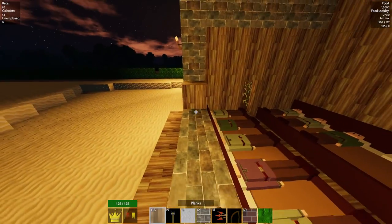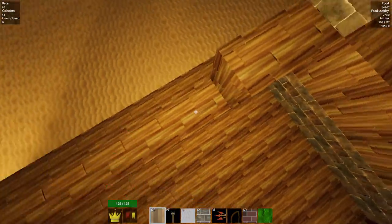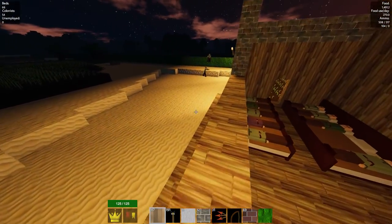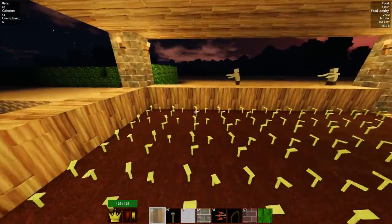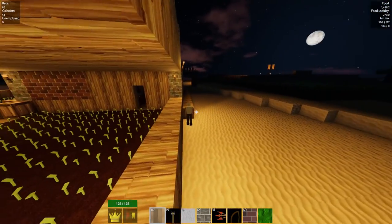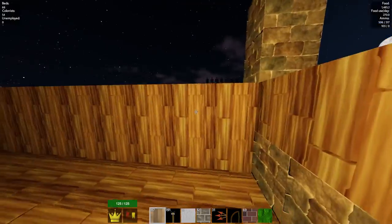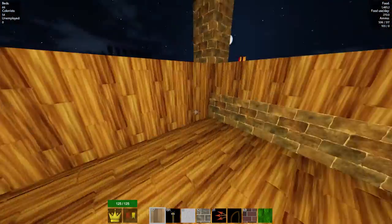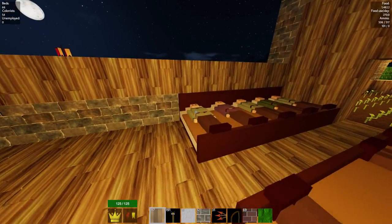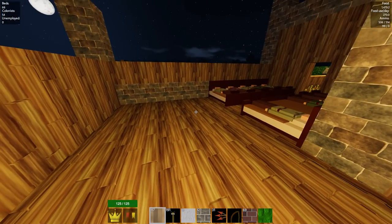I'm going to keep this area secure and replace everything with bricks while we wait. The zombies are going to come around the hedges and all the way around the edge. They can't get in here — they'll just get killed by our guards, no problem. Then I'll move the gate to the entrance so we're always safe from zombies unless they somehow break through.